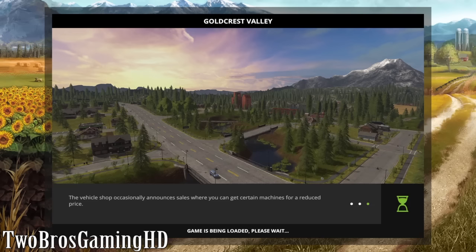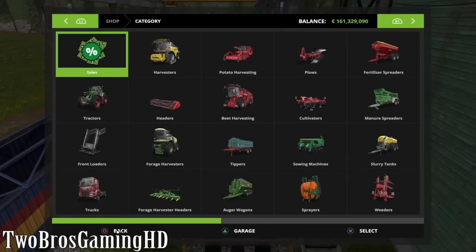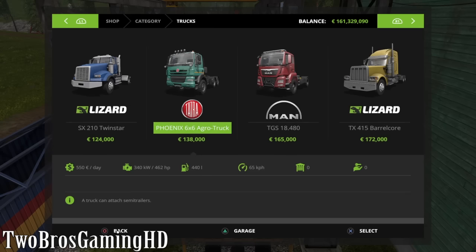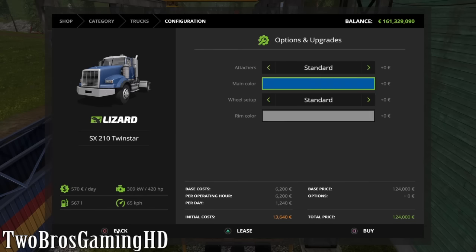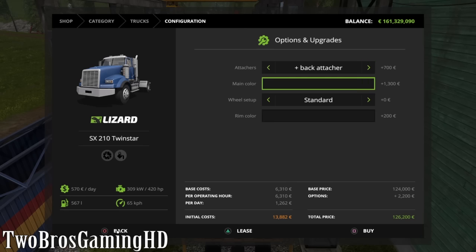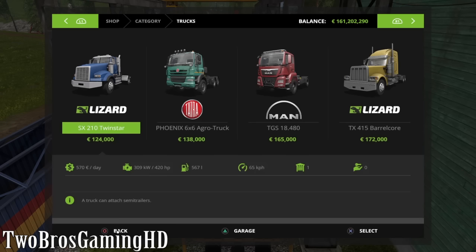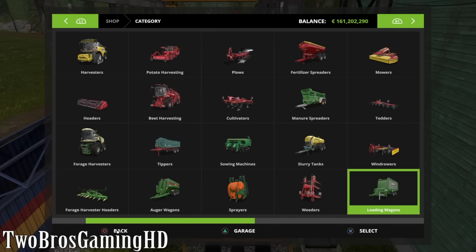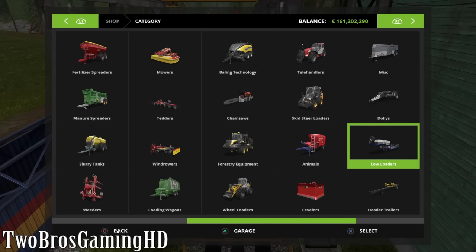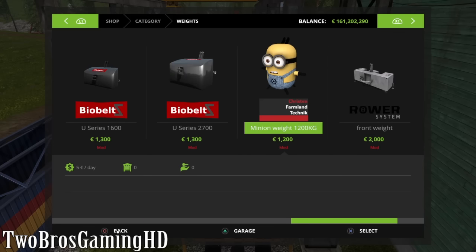We are just waiting for the game to be loaded right there. And now we are in the game. I am just going to buy a truck, because then we can actually get over to it. And this is going to be in a black colorway. These trucks right here are not new guys, I just want to show you guys how it looks with the equipment on the back of it. So that is basically why I am buying trucks and tractors. Let's get in the weights section. Oh my god - Kristen Farmland Technic, minion weight on 1200 kilograms. What the hell, I am just going to download that.